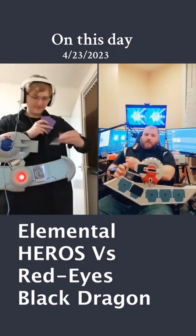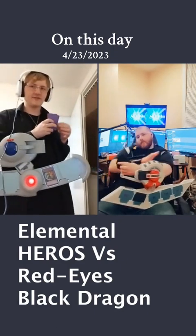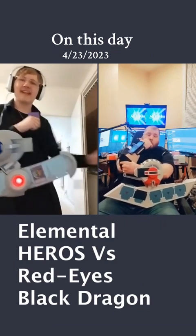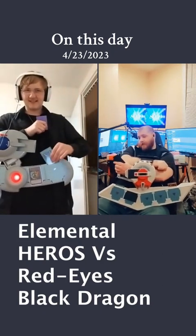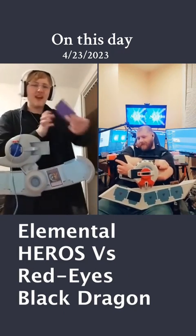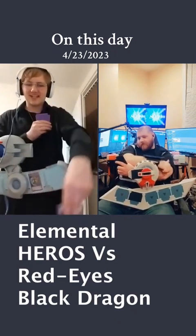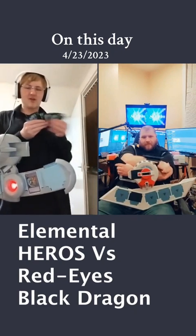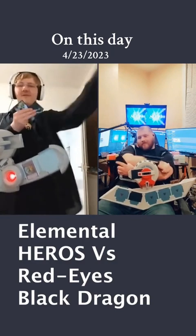In order to form the Elemental Hero Flame Wingman. Thankfully, I have Swords of Revealing Light on the field, so you won't be able to attack me this turn. But joining Flame Wingman will be its dark counterpart, thanks to my Dark Calling spell card. I shall take the Elemental Hero Avian and Burstinatrix from my graveyard and banish them to fuse them together in order to form the Evil Hero Inferno Wing.